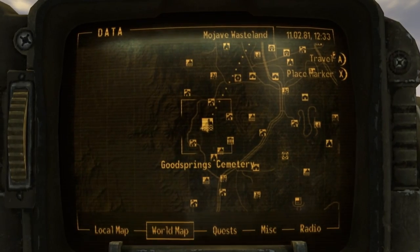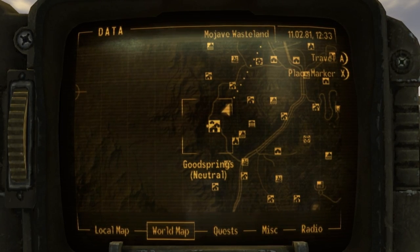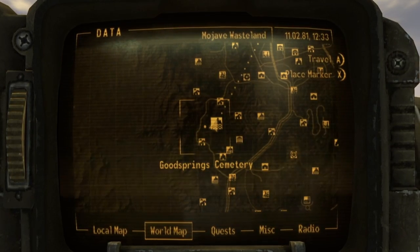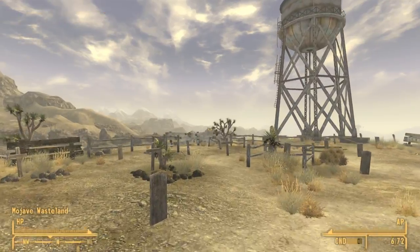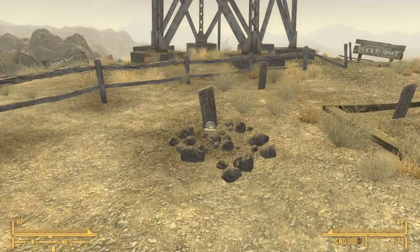The first snow globe is found in Goodsprings Cemetery. It is directly northeast of Goodsprings. Once you make it to the cemetery, just head north and it should be right next to one of the headstones.